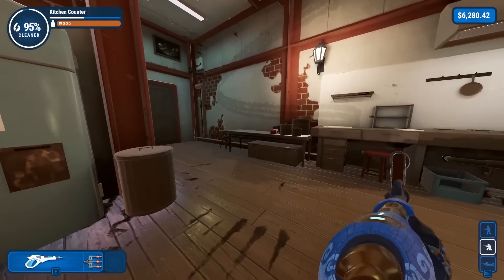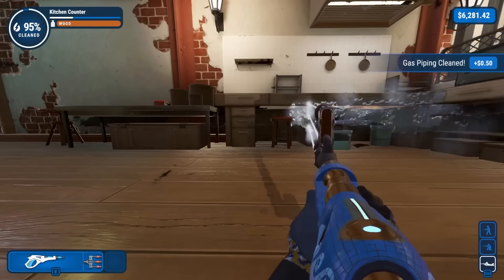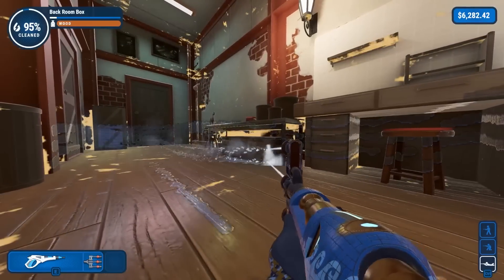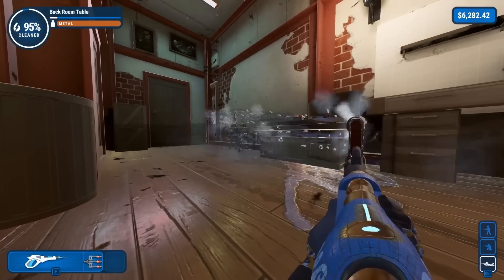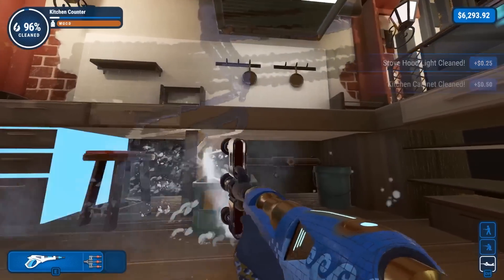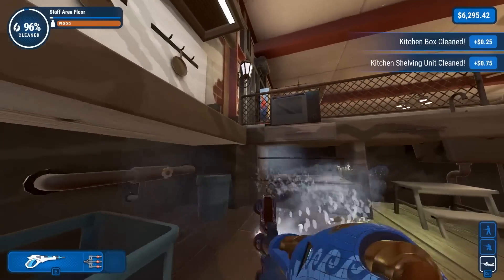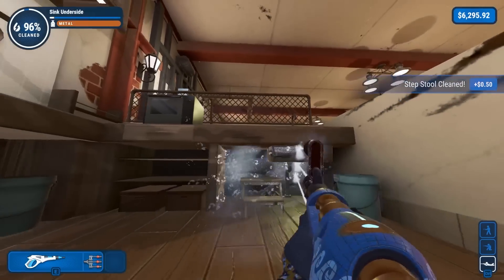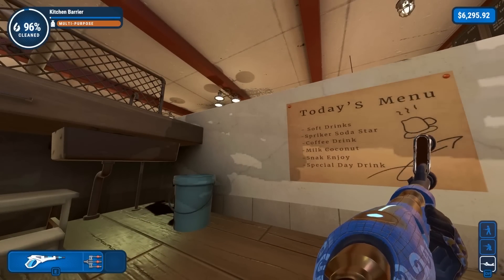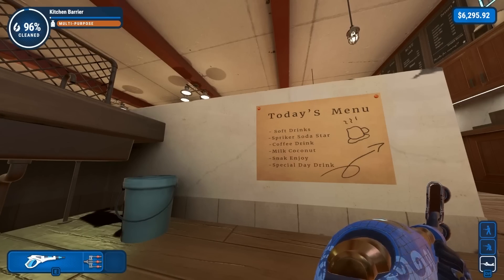Oh my God, there's lots of little cubby holes over here. I hate this part of the map. Prone it is. The gas piping is cleaned. That has jumped us up to 95%, probably 96 or 97 once we actually take the time to clean all this. That's looking way better. There's so many angles - I'm just getting ding after ding. Just keep spamming it everywhere, there's dirt everywhere anyway. Today's menu: soft drink, sprinkler, soda star, coffee drink, milk, coconut, snack, enjoy. Special day drink. This explains almost nothing. I can see there's coconut milk, coffee drink. What the hell is a special day drink? I'm so confused.